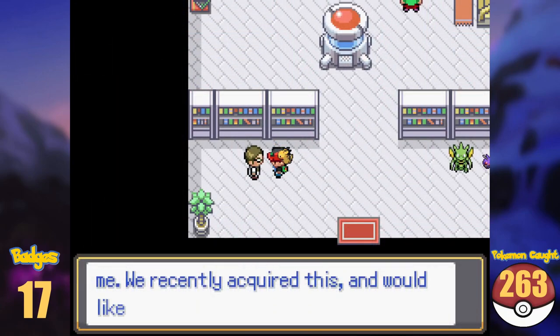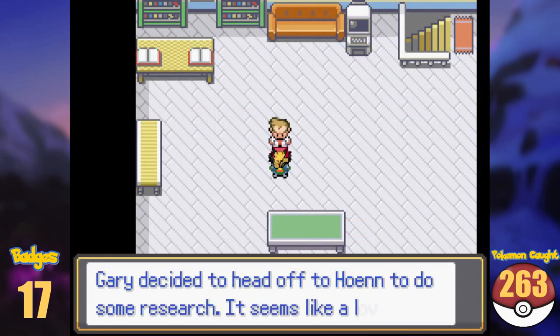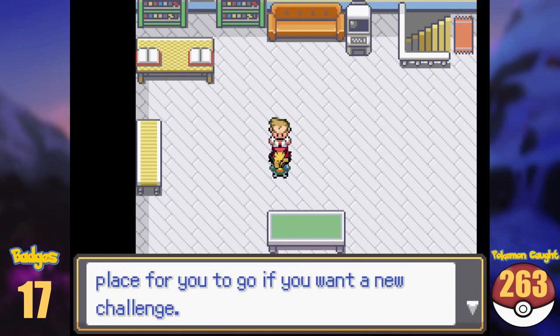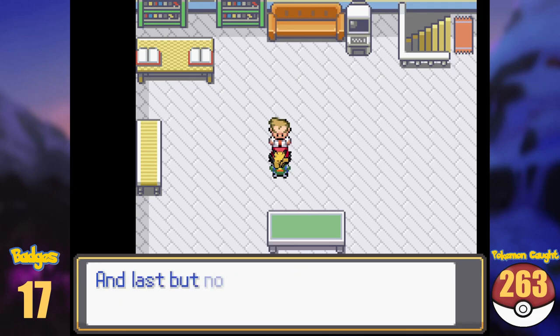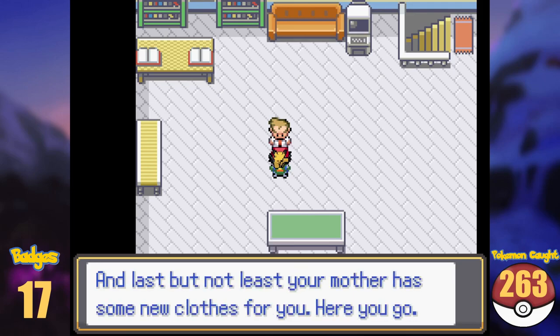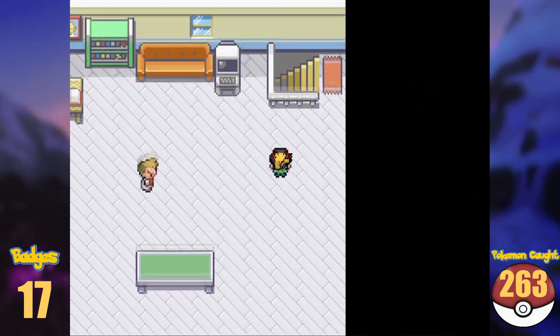Inside Oak's lab, his aide will gift us the Shiny Charm. Speaking to the master himself, he asks us to get to the Hoenn region next to participate in the league there. Maybe we will win that one. Whatever happened to the GS Ball, by the way? Can you at least answer me that, Oak?